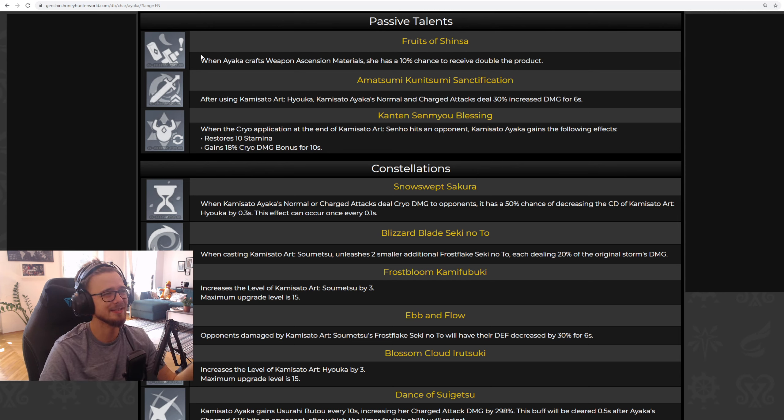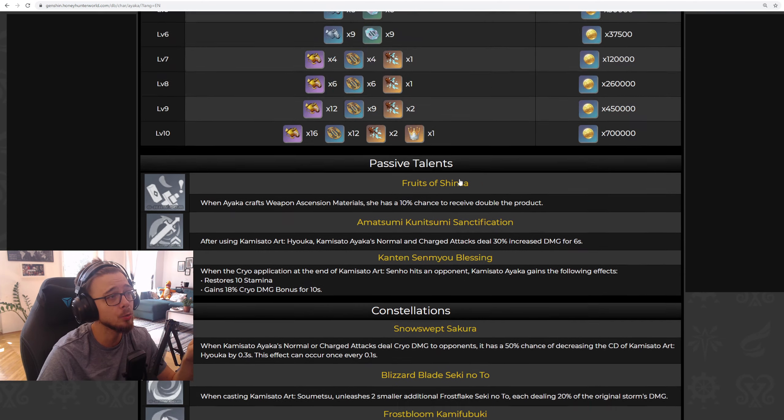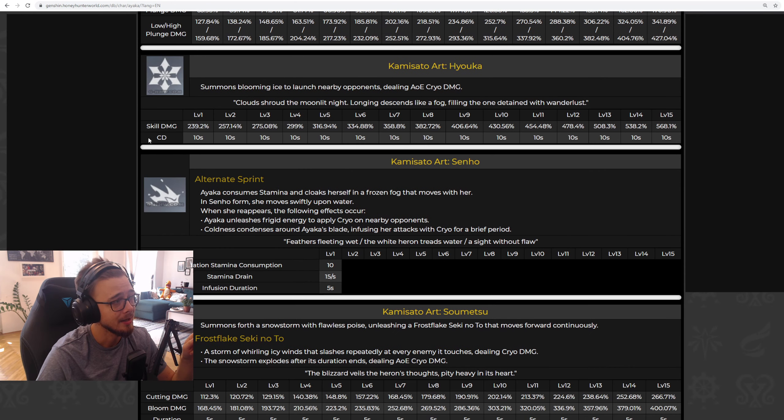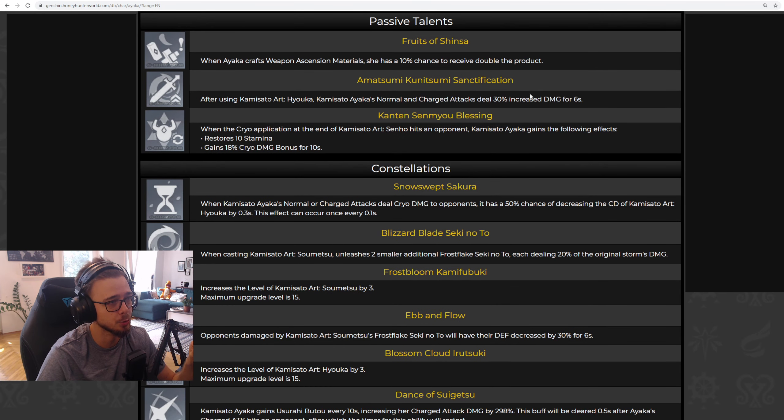Let's take a look at her passives. Her first passive is just a crafting bonus, as we've seen with Eula and similar characters. Her second passive is a huge damage bonus — after you cast her E, her normal and charged attacks will deal 30% increased damage for six seconds. Looks good on paper. But when we remember that her E has a cooldown of 10 seconds, this passive has a downtime of four seconds where she will deal significantly lower damage.